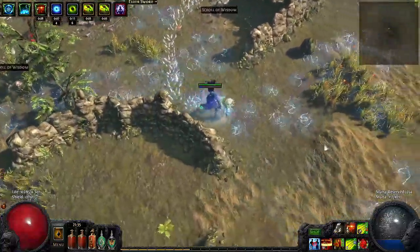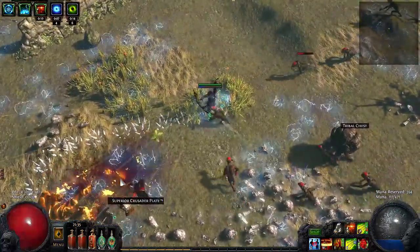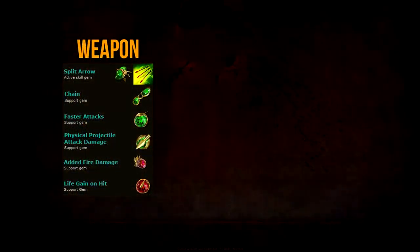Let me show you the skill gem setup for this character, starting with the Split Arrow setup. For Split Arrow, I recommend: Split Arrow, Chain, Faster Attacks, Physical Projectile Attack Damage, Added Fire Damage if you have a five-link, and Life Gain on Hit if you have a six-link. Chain makes all the arrows from Split Arrow chain multiple times between monsters, greatly increasing your damage. Faster Attacks, Physical Projectile Attack Damage, and Added Fire Damage all serve to increase the damage of Split Arrow, while Life Gain on Hit instantly heals you every time you hit an enemy and is also a great tool for combating reflect damage.